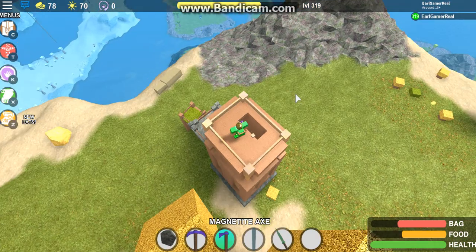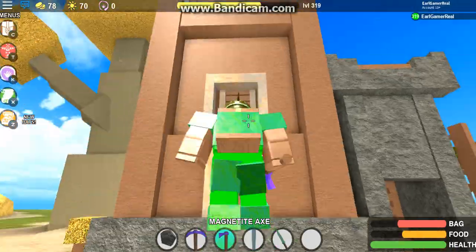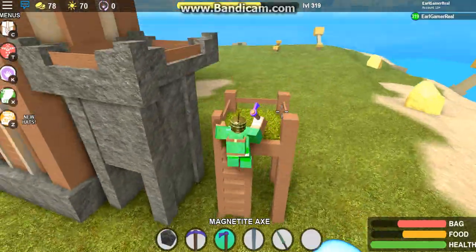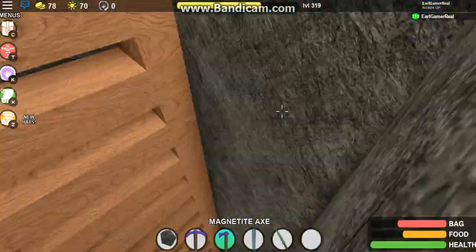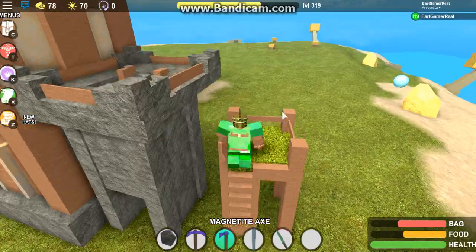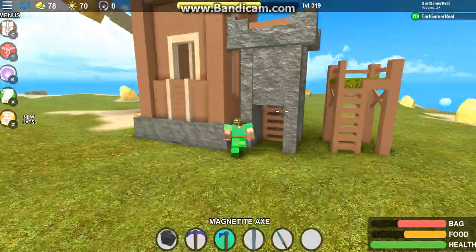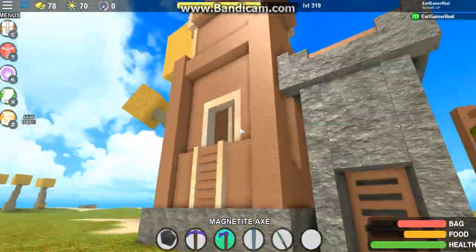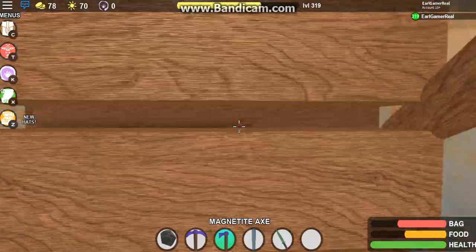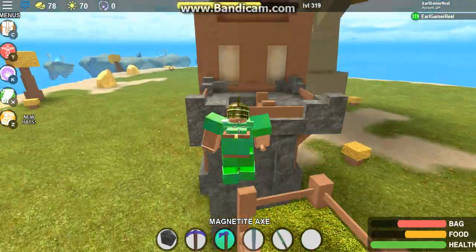Hey guys, today I'm just gonna continue the video because I only had like 10 minutes. This is the new turret they added - the iron turret. Look at the comparison: this is the lookout, this is the tower. You can even jump from the lookout to the tower, but we can't jump to the top with just the tower. Look at the big difference of the turret and the tower. This is a continued video because it was already ten minutes on the other one, so I didn't do my intro properly.